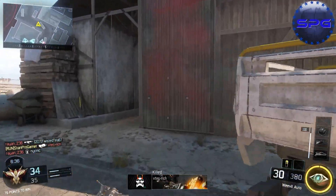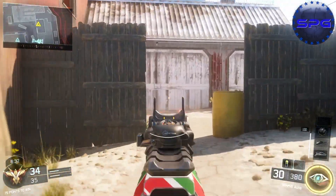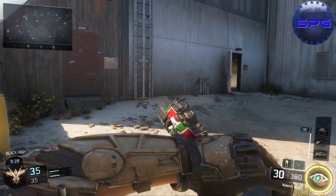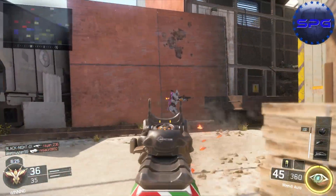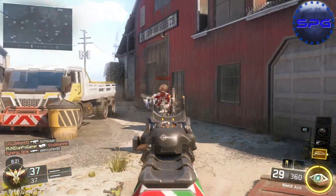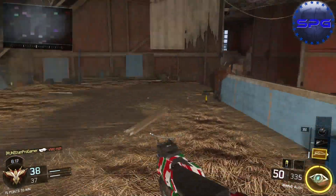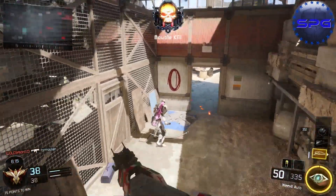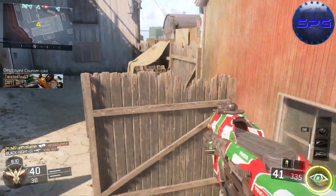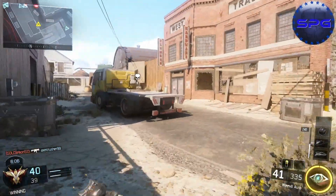For my specialty I'm using Vision Pulse, and you guys are going to see in this gameplay how it works. It's a good specialty — it reminds me of the Orbital VSAT from Black Ops 2, like a mini Orbital VSAT, just for a shorter duration. For my perk one I'm using Sixth Sense — it's like a mini-map that shows you when somebody is really close to you. You guys are going to see it a couple of times on my mini-map.